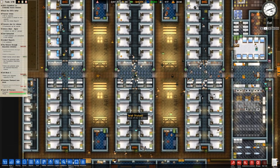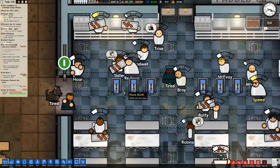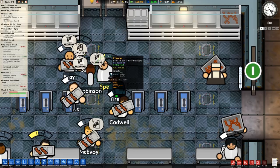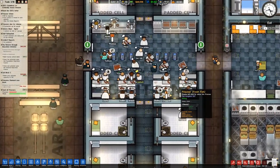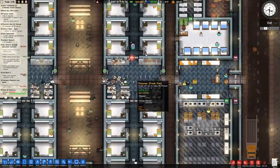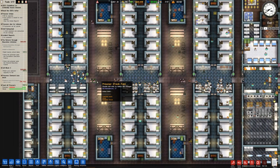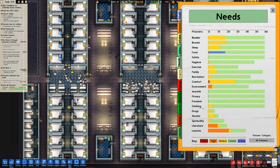We do have a bit of a problem — actually 60 of them — in that these prisoners have some interesting behaviour. We are looking after the prisoners; none of them have gone over even the half level of agitation. They've certainly not gone into the red bar where things really start going awry. Some people have said let's just ignore them and see what happens, but that's not the point. We will do some extreme testing later, but right now we're trying to look after the prisoners as best we can. The problem we do have is in the regime.